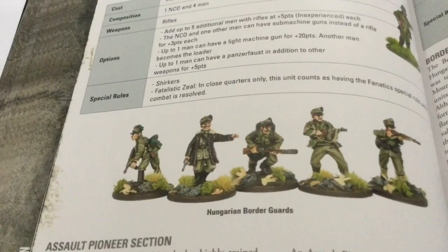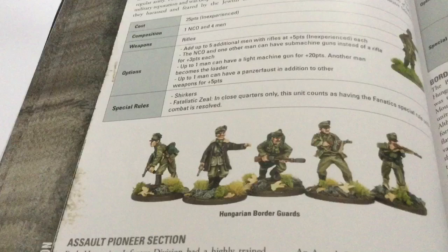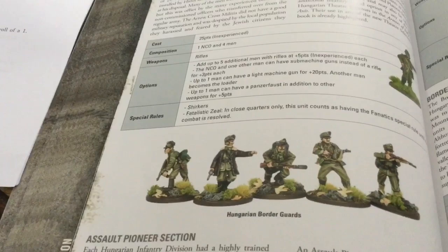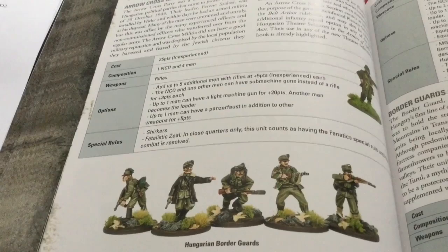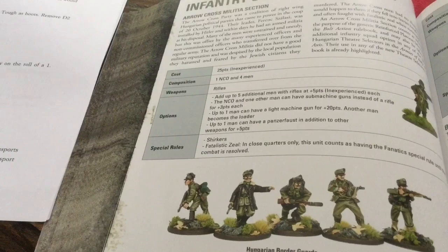Moving on to the Hungarians — these are brilliant new figures. They have the Arrow Cross Militia at 25 points for five guys. They only have rifles and are shirkers, but in hand-to-hand they count as fanatics. They're inexperienced, so you'd need a huge mob of them. You can have up to 10 of them, so 10 guys for 50 points — they could be a bit of a speed bump.